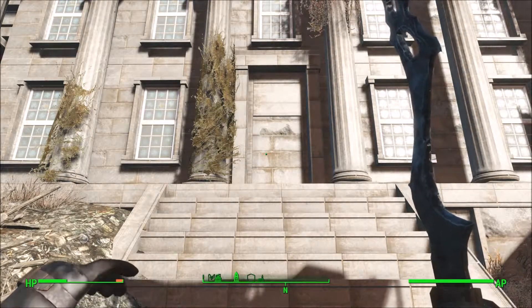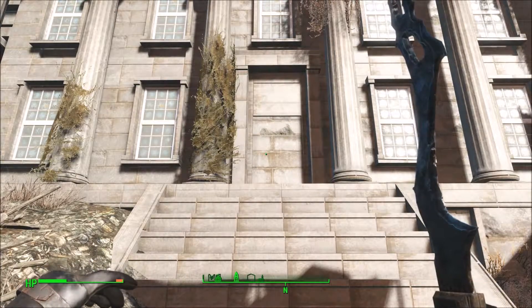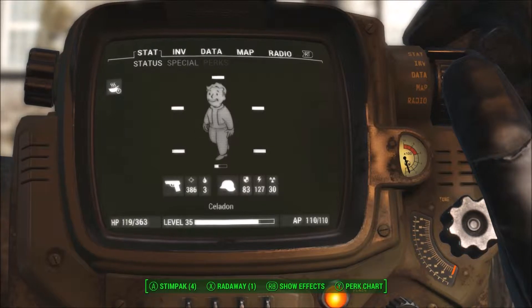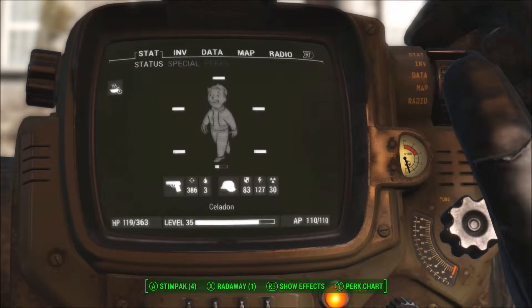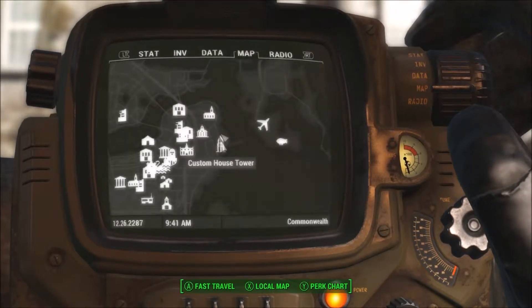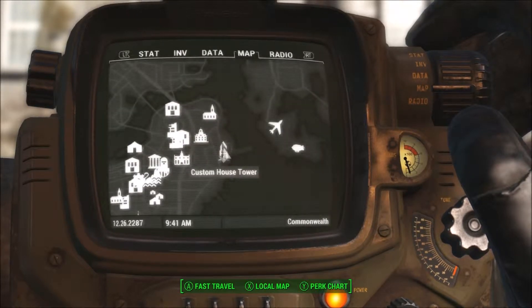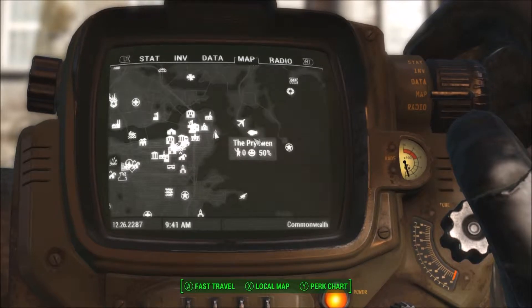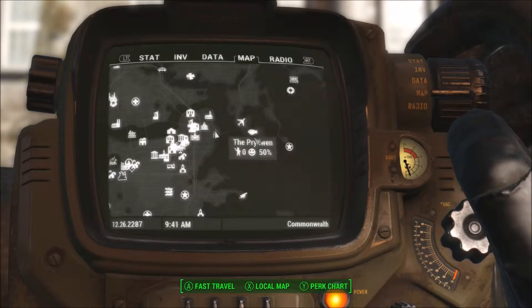It's not really legendary, but it's a full X01 Mark II armor set, and that's the best armor — the best power armor — you can get in the game. You're going to want to come over to this place. It's right next to the Custom House Tower. There's a Prydwen if you're further into the game with the Brotherhood.